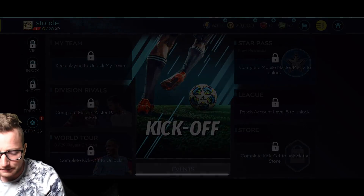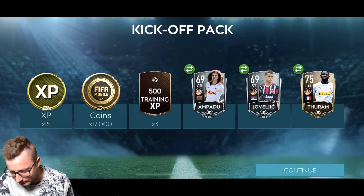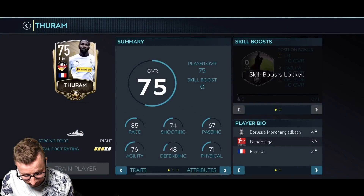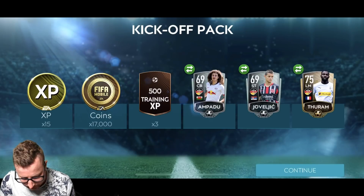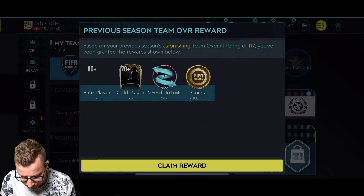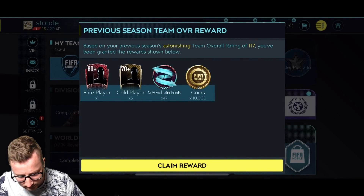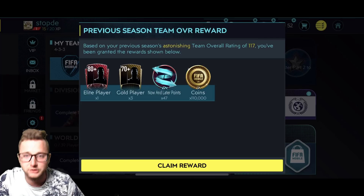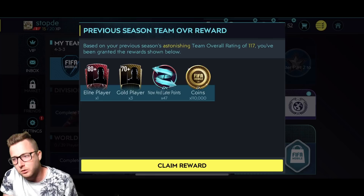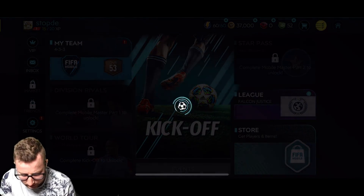So here we are. We're going to claim our kickoff reward. Our kickoff pack gets us a 75 overall — I'm joking. It's actually got decent pace though. 15 experience, 17,000 coins and 50 or something training experience. 47 now and later points, 1 elite player and 3 gold players and 110,000 coins. I'm interested to know what your overall was. What did you get out of this? We had a ton of now and later points that we got as well.